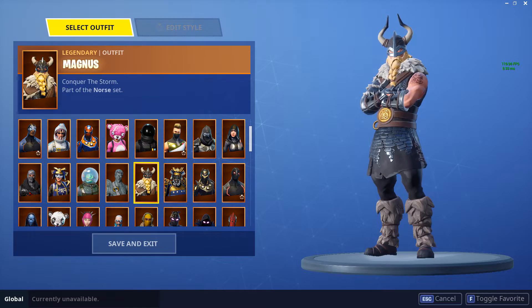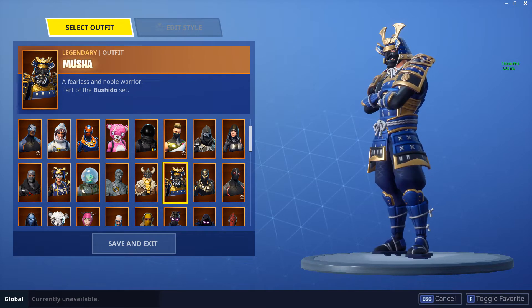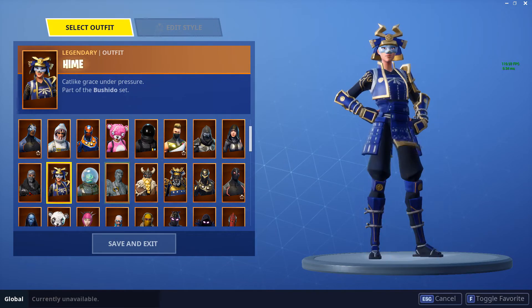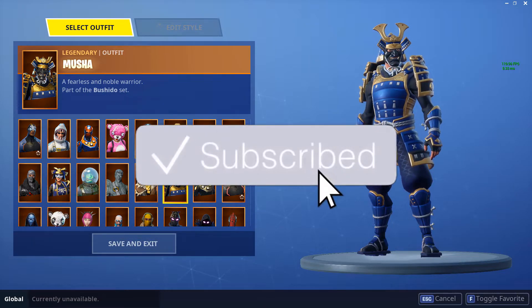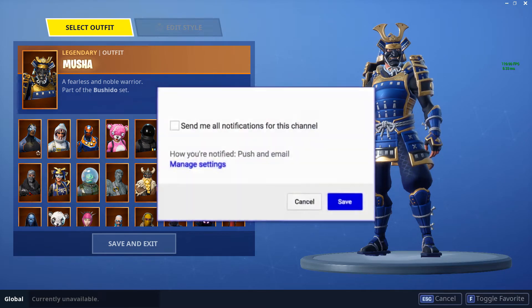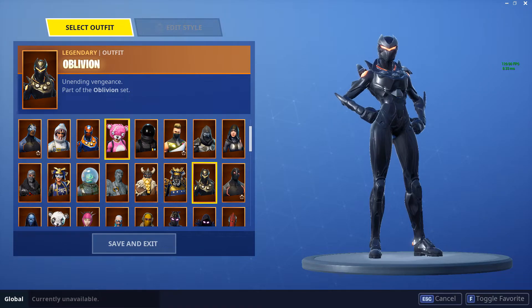That's the skin everyone bought only for the back bling — let's be real. Magnus — good skin but I don't use it too often, and you're going to hear that a lot in this video. Musha — great skin, really like it, but the back bling is awful. That's why I got Heim instead. Anyway, if you've gotten this far into the video, hit that like button, subscribe, and hit the notification bell to stay up to date with all my latest content.